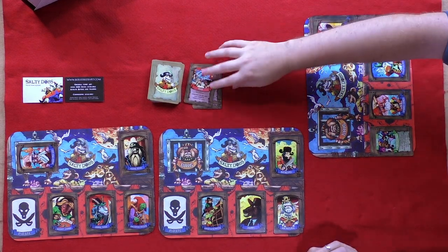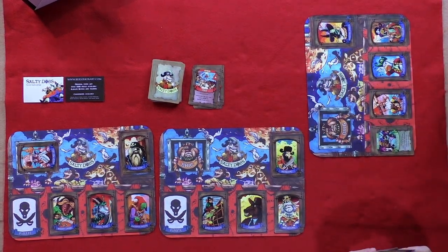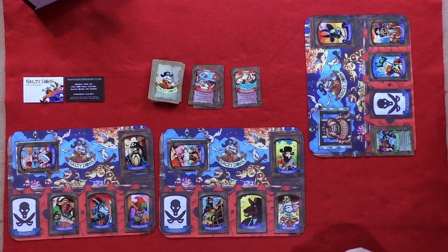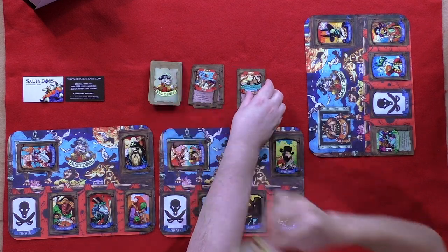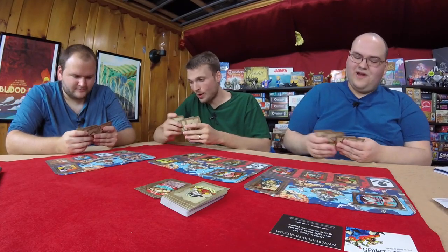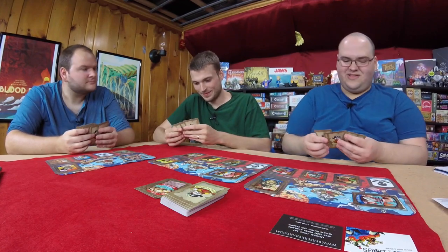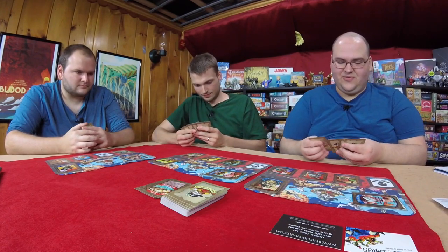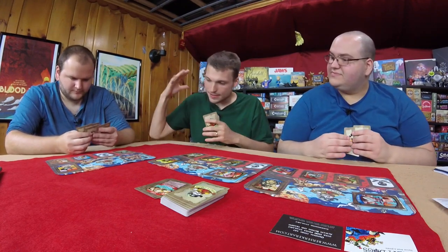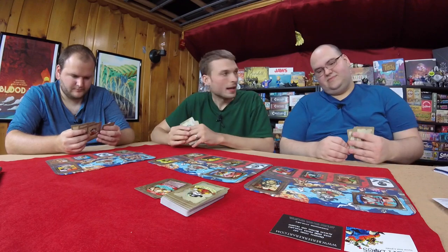I'm going to the Kraken. The Kraken can't be countered, so he just wins. Oh, I forgot to pick a card there. It doesn't matter — I knew what I wanted to do anyway, so we're not going to worry about that. One of us will probably forget to draw a card at some point throughout this game anyway, and then we'll have to explain ourselves.